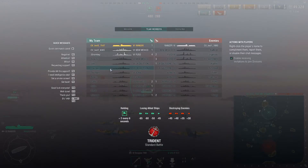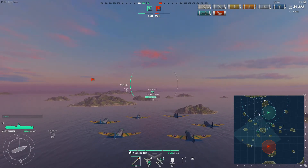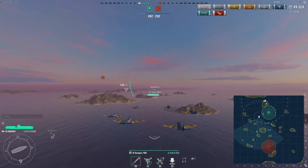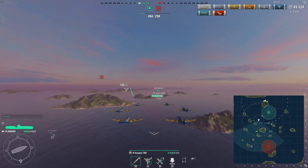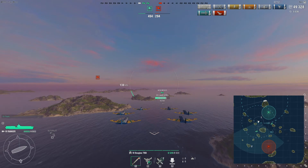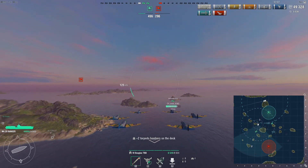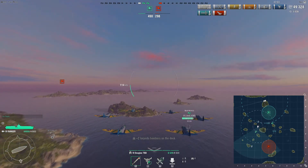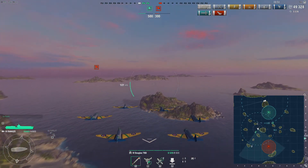So here we are, 12 minutes and 30 seconds into the game, less than 50,000 damage to our name, and we have nine rocket hits, five bombs, and four torpedoes for all of our hard work. These things are not satisfying to drive. We have one kill. We spotted 10 ships — which, if you ask the DD players, is probably 10 ships too many.